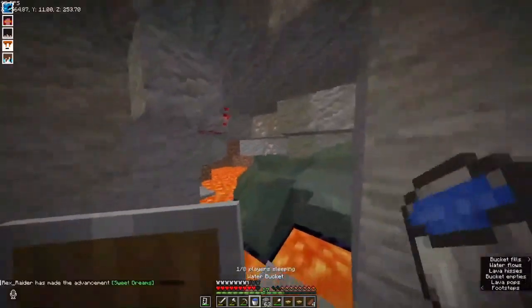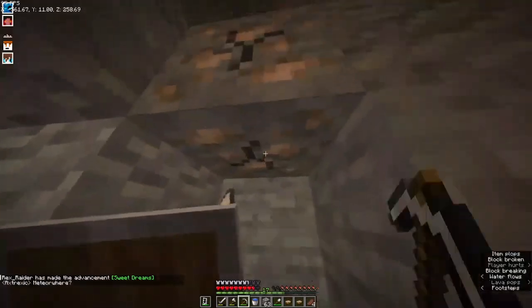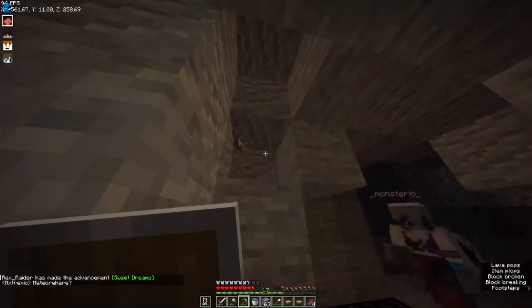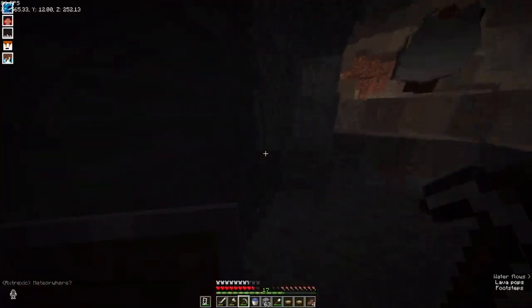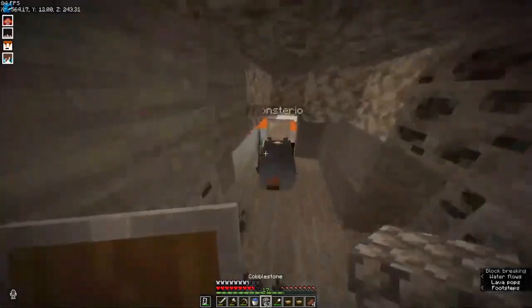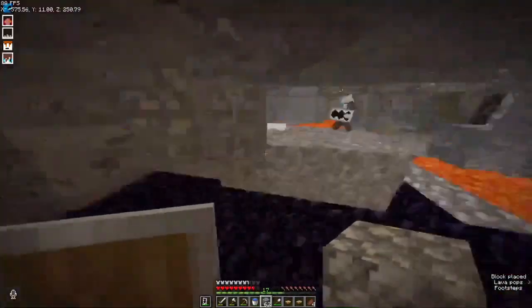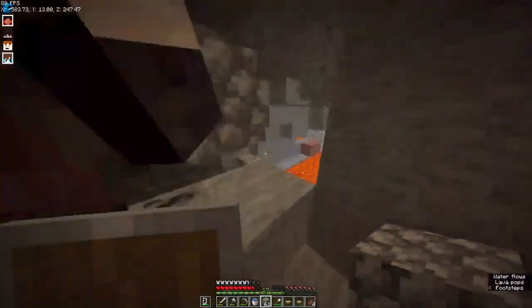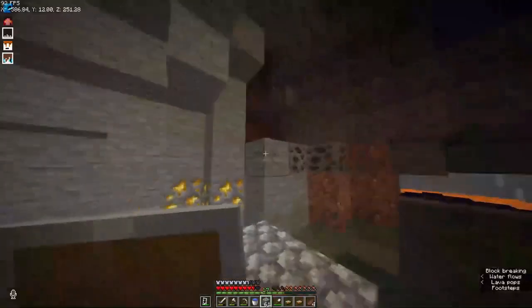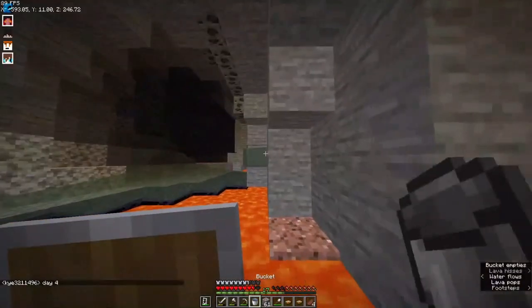How many diamonds do you have, Fire? Four. So we have — wait, how much do you have? I found a very big vein — twelve. How many do you have? So we have 20 in total. I have four as well. I say we go for 120 diamonds — about two stacks. I'm not seeing any diamonds in the lava.